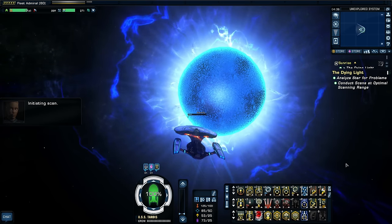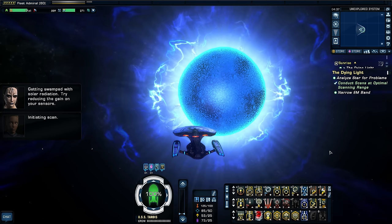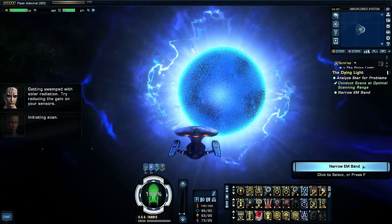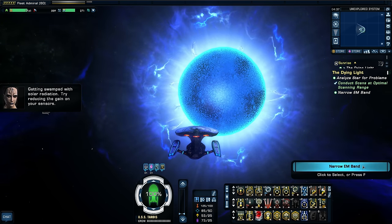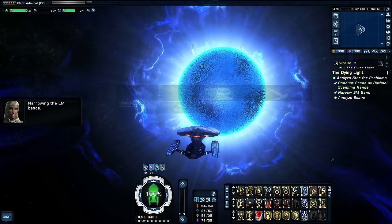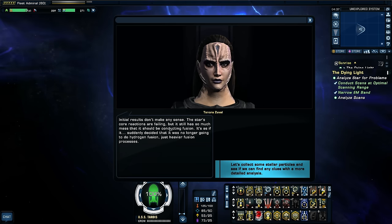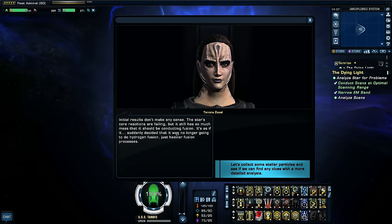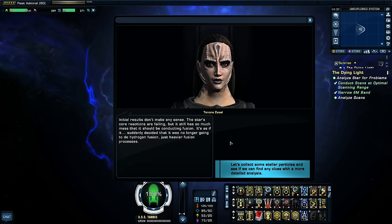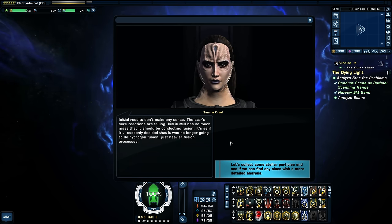Conducting scans. Getting swamped with solar radiation — try reducing the gain on your sensors. Let's narrow the EM band. Initial results don't make any sense: the star's core reactions are failing, but it still has so much mass that it should be conducting fusion. It's as if it suddenly decided it was no longer going to do hydrogen fusion — just heavier fusion processes. Well, what the star wants, the star gets, I guess.